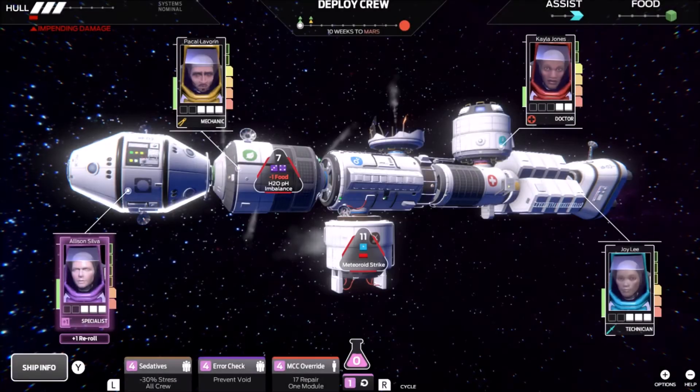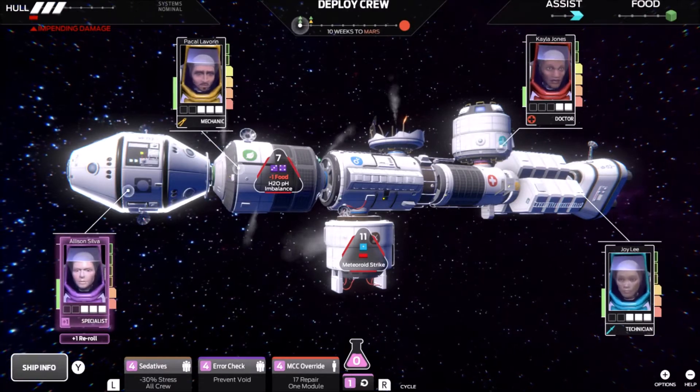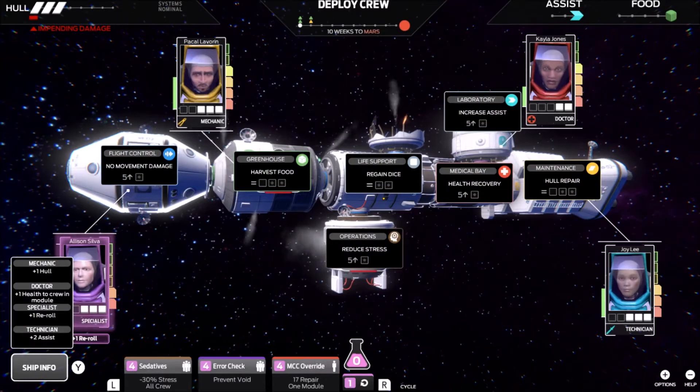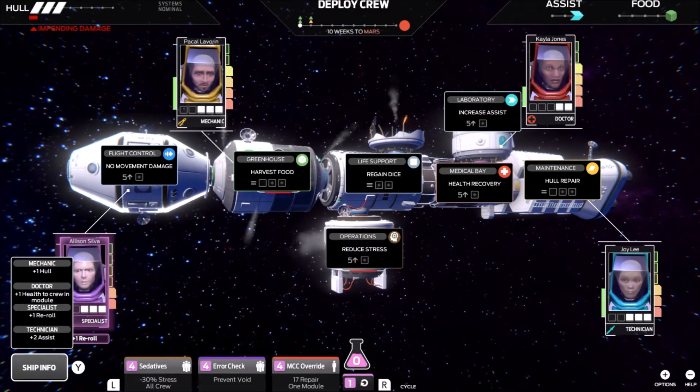Right off the jump, you can see that I've got my crew scattered in different modules around our ship. They're located in the flight control center, the greenhouse, the laboratory, and in maintenance.